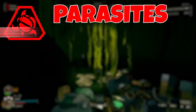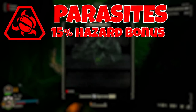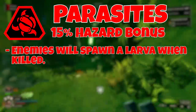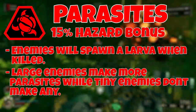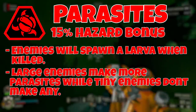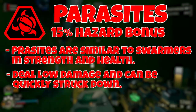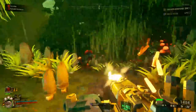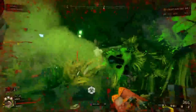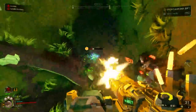Next we have Parasites, which gives a 15% hazard bonus. Enemies are infected with carnivorous larvae which will burst out and attack when their hosts are killed. Larger enemies such as Praetorians will spawn three parasites on death, while tiny enemies like Swarmers and Shockers do not contain any. The parasites are similar to a Swarmer in strength but slightly less durable, dealing low damage and killable with a single pickaxe swing. They cannot survive long outside their hosts and will die after performing a suicidal leaping attack. Note that Parasites are able to pass through the Gunner's Bubble Shield.